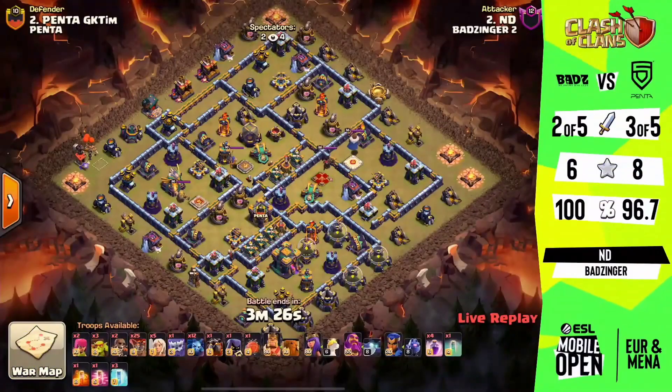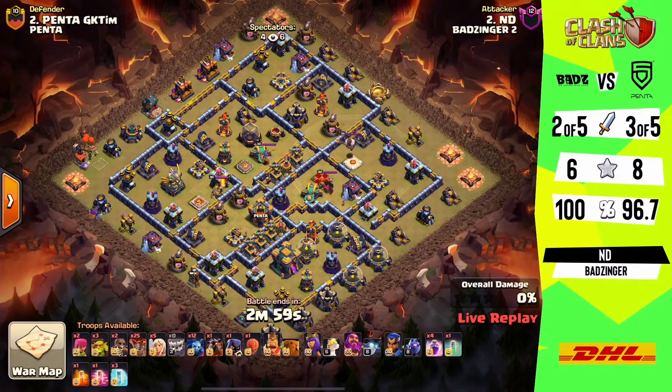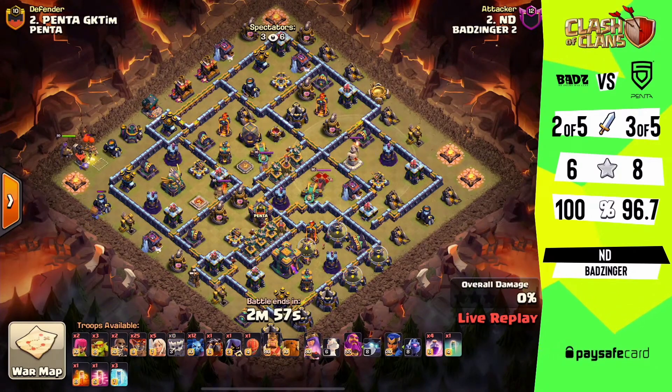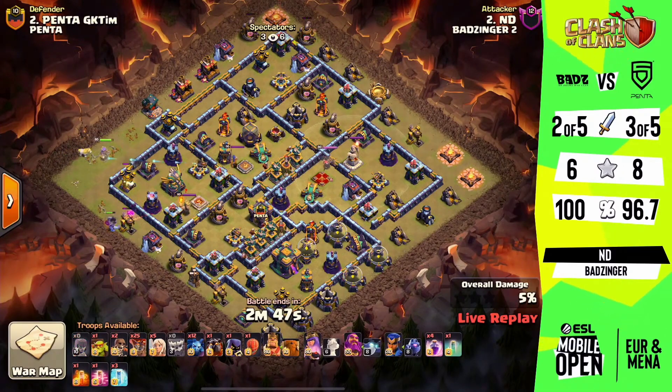I was a little bit worried about losing so many miners inside the core of the base, but that royal champ really carried through. I didn't notice that the queen still had her ability left, so he kind of knew he was in a safe zone on that one. GG for Muffin. But we've got ND coming in now — ND is another former 2019 world champion, previously playing in Nova and new to the BadZinger team this year, which has given them quite a successful run. He's bringing us through with another queen-charge lalo this time around.